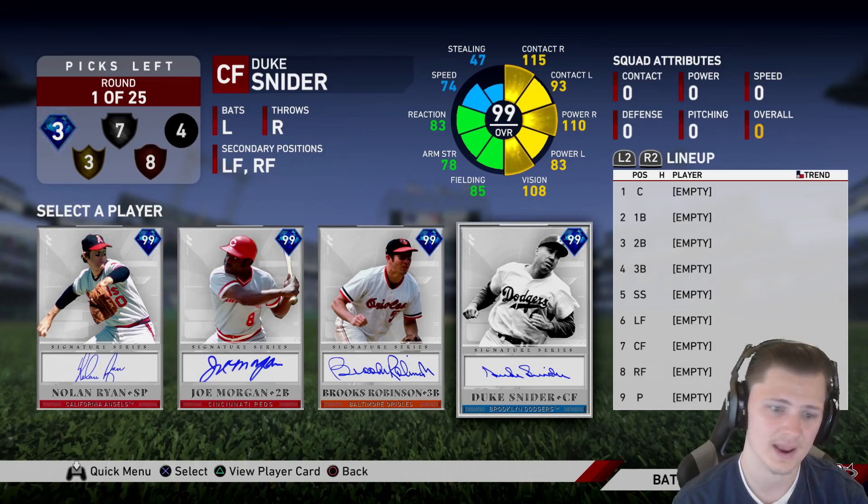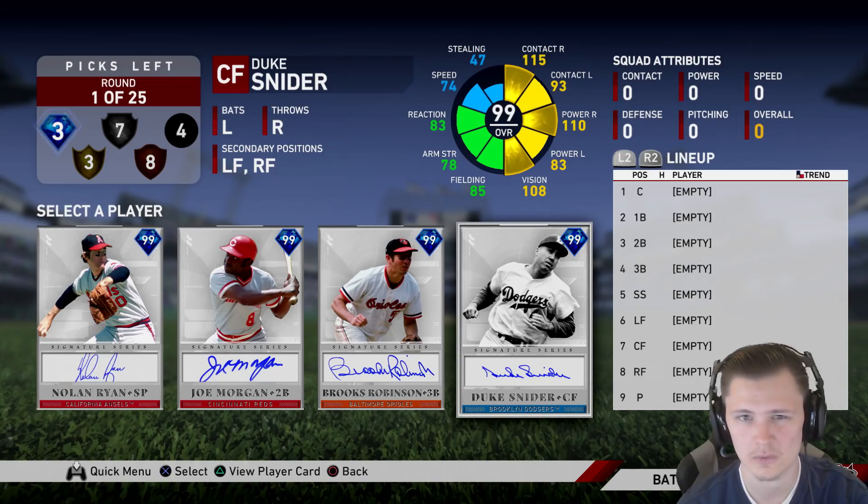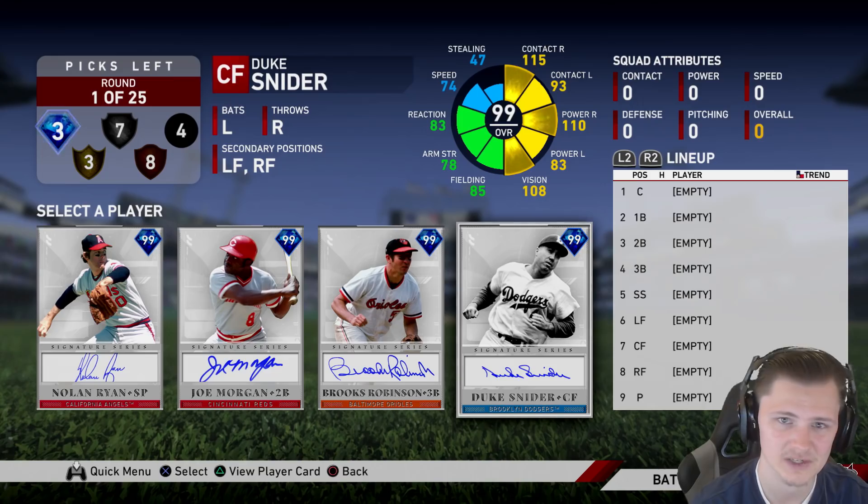Duke Snyder can easily do that, and in the infield they typically don't get these kind of really bad animations as you can in the outfield.